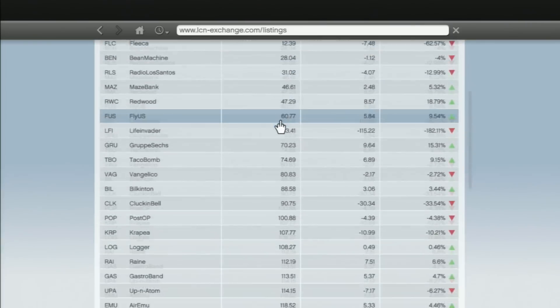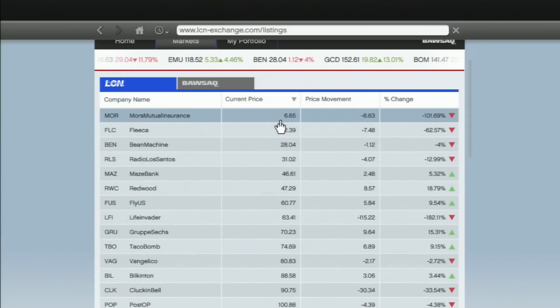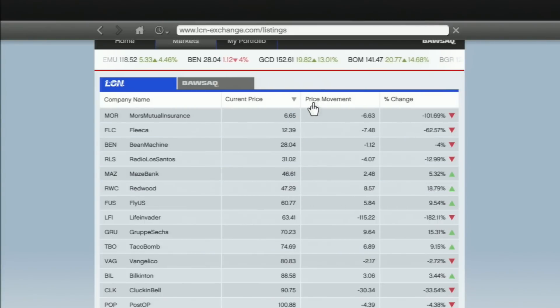This column shows the current price of each stock. As you can see, prices vary — there are cheap ones and expensive ones. A cheap stock does not mean it's a bad stock. For example, Maze Bank is at $46 and doing pretty well, and Redwood is doing well at $47 a share.